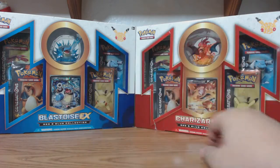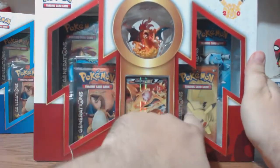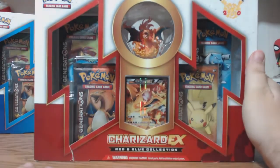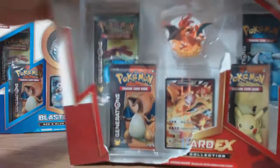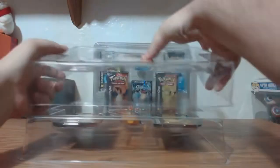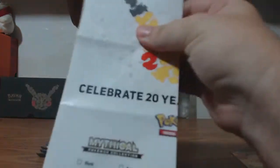We have four Generation packs, and what I like is in each box they put one Charizard, one Venusaur, one Pikachu, and one Blastoise — so each pack cover is different. Let's take a look at the poster; you get it in both, so I'm only going to show you guys one poster obviously.